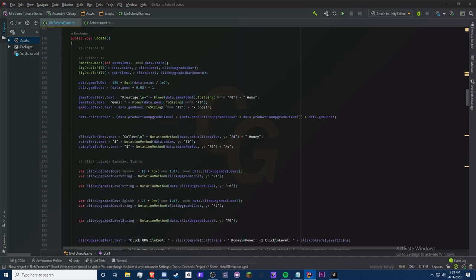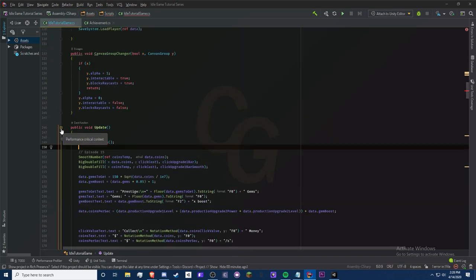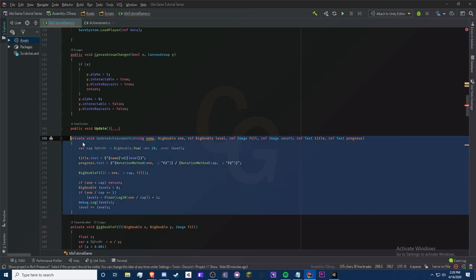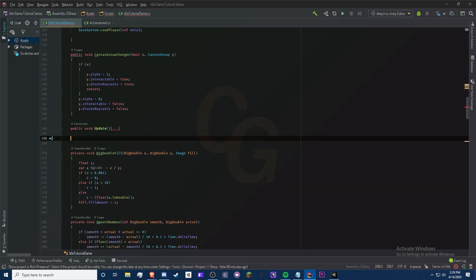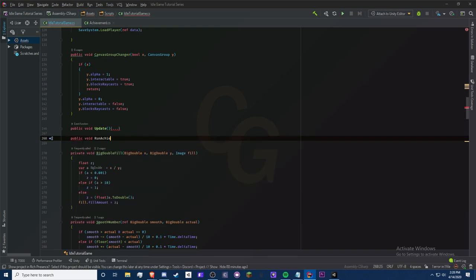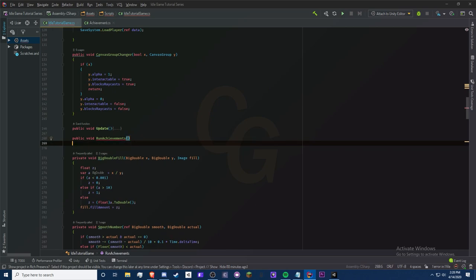We're going to create a new method. First, type `RunAchievements()` up in the Update method as a call, then paste that name below. Create `public void RunAchievements()` — this is the method that will automatically update each achievement.